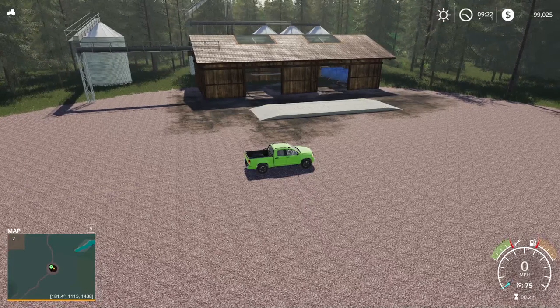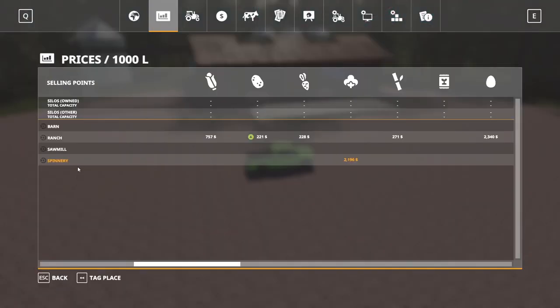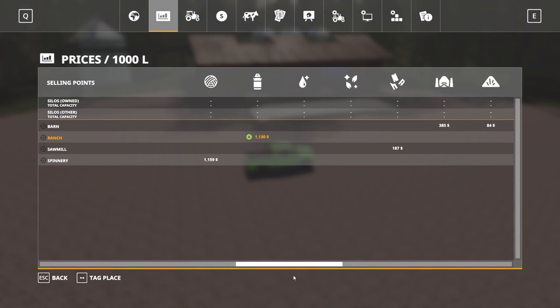Let's take a look at what they buy here — they're going to take wheat, barley, oats, canola, sunflower, soy, corn, sugar beets, potatoes, sugar cane, eggs, and milk. Are there any sell points really missing on here? Not really — all your basic stuff is covered. They got it all covered on here, fantastic.